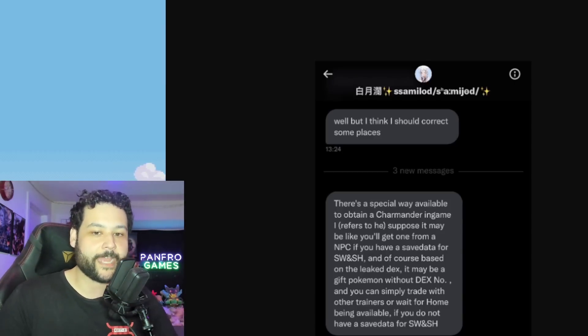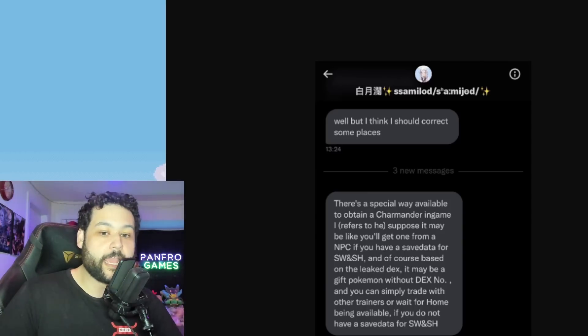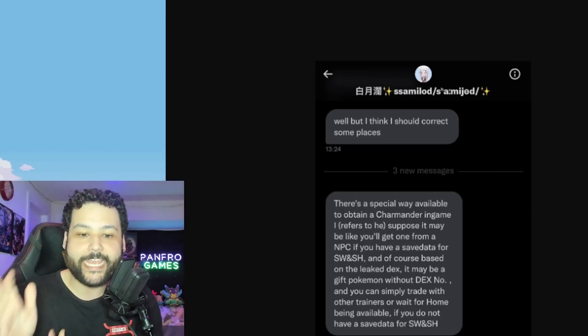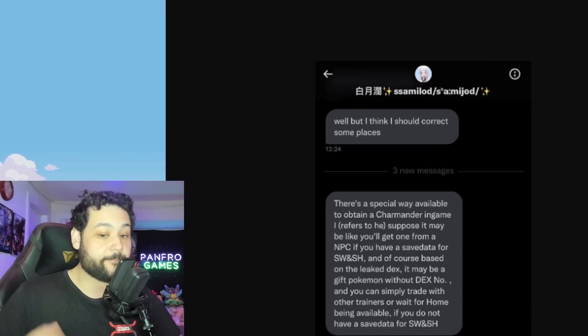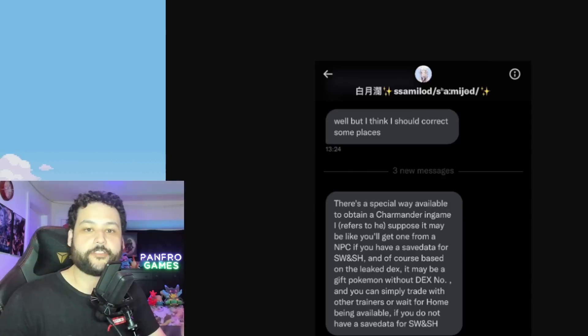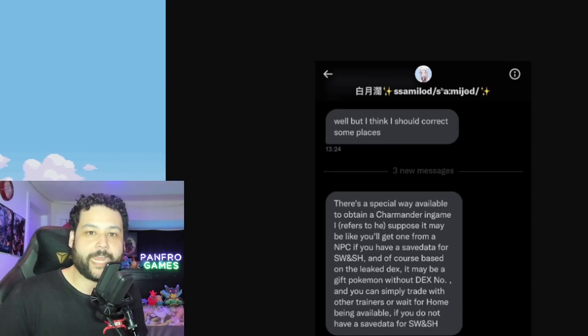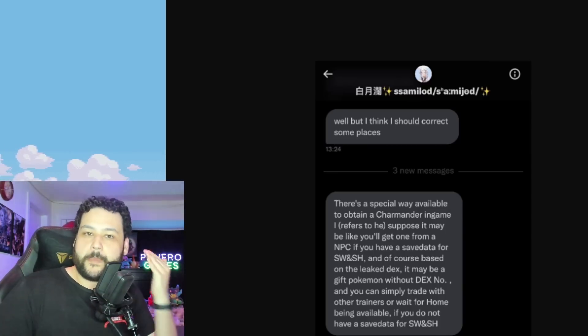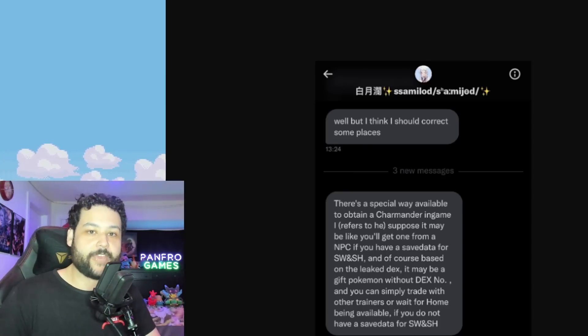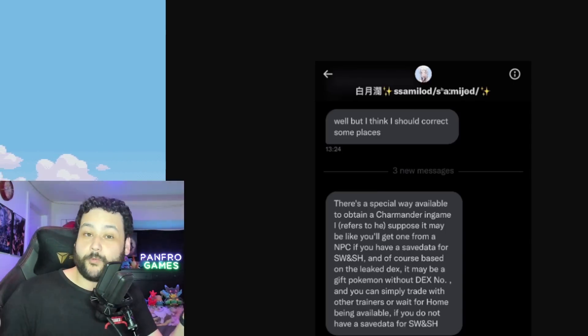The Chinese Riddler confirmed it may be possible to get Charmander in base Scarlet and Violet. The translated text says there's a special way to obtain a Charmander in-game — perhaps from an NPC if you have save data from Sword and Shield. Based on the leaked Dex, it may be a gift Pokemon without a Dex number, and you could trade with other trainers or wait for Home. We saw this kind of save transfer in Brilliant Diamond and Shining Pearl with Mew and Jirachi. So it's worth wondering if a Legends Arceus save gets you a Hisuian Pokemon, or a BDSP save gets you a Gen 4 Pokemon.